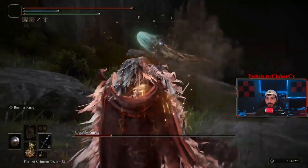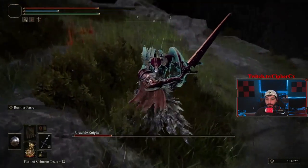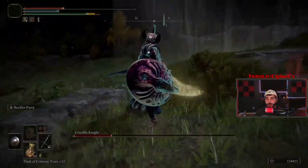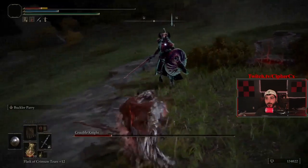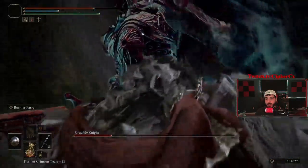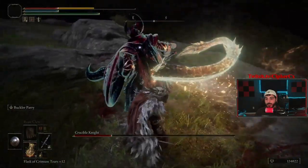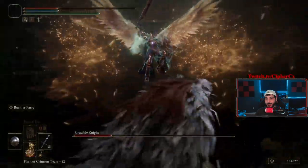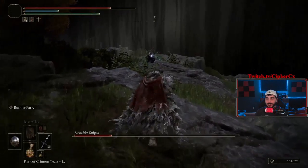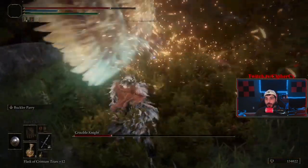This guy is completely parryable — he's probably one of the easier enemy types to parry now that I've learned how to do it. I get hit by the tail swipe here again. That's parryable, but I dodged. Not parryable, not parryable. Gotta dodge past this because it's a poke. I get stuck here — camera angles suck.